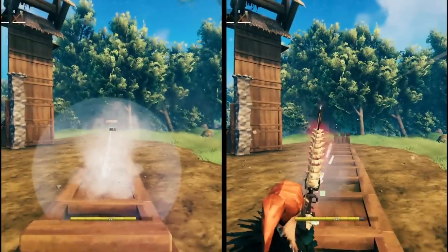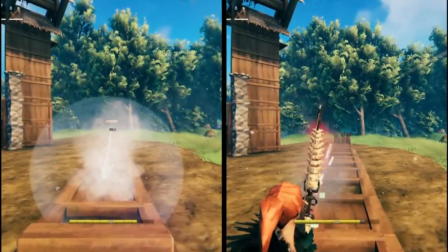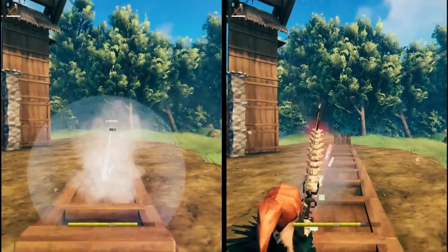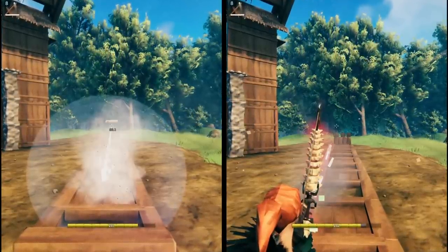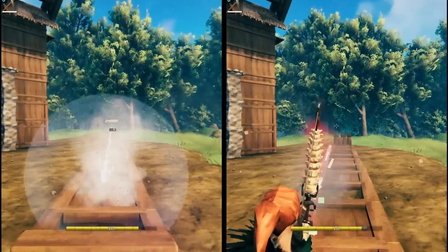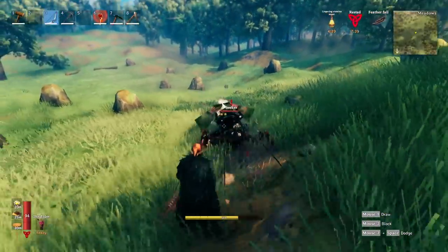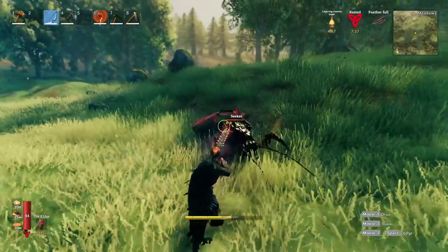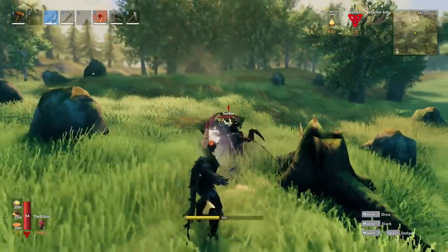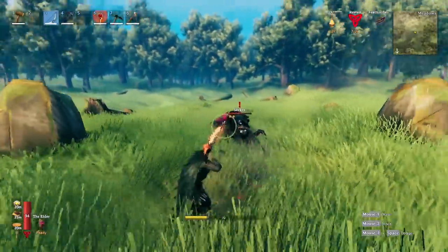Another interesting thing visible in the freeze frames is where the projectile originates on each weapon. The bow fires from where the arrow would physically sit — down and to the left — while the Arbalest fires directly from the center of the screen. This means with the bow you have to compensate for both arrow drop and the offset of the firing origin, making it harder to hit your target compared to the Arbalest.